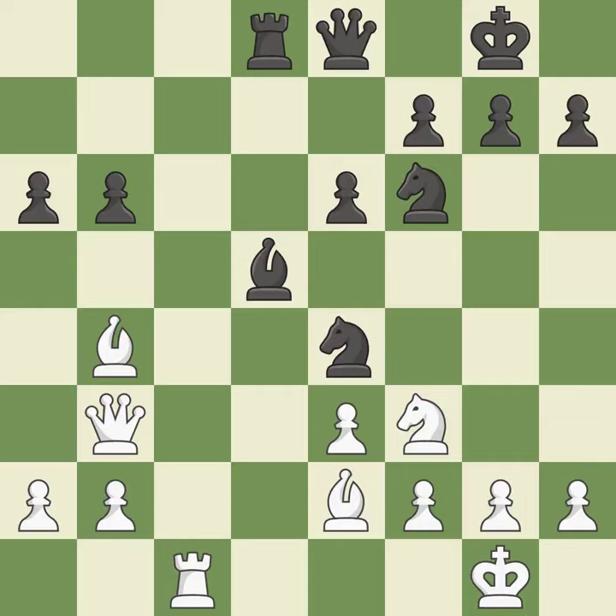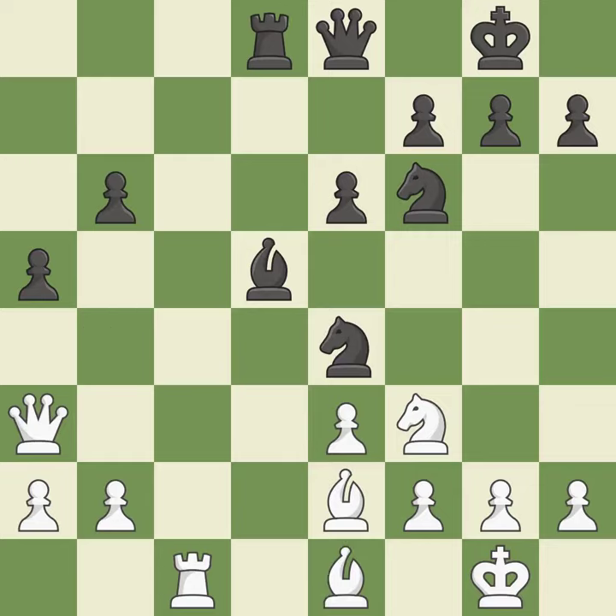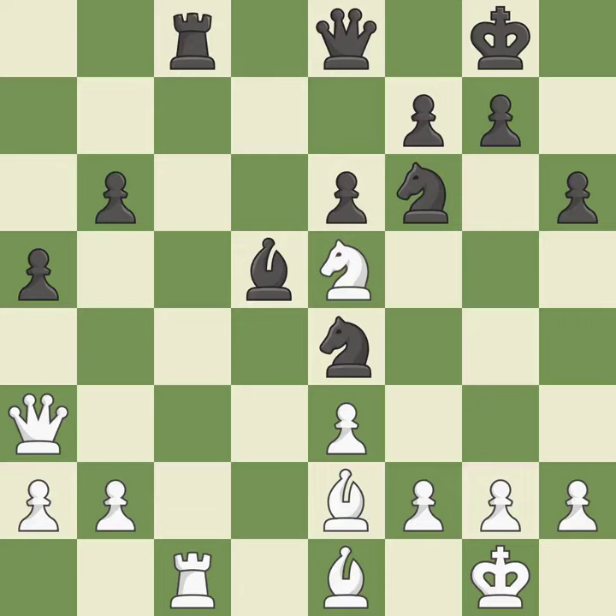There is an easier way to transport a queen to safety than this — it is incorrect. This gains time by putting a queen in danger and getting it to flee. The queen is now on a square that is more secure. The opposing bishop gets kicked by a pawn and must now move or be captured. The bishop is now in a secure position. Although the score was nearly equal, white now has the upper hand. This poses a threat to strike a knight. This suggests exchanging items of equivalent value.